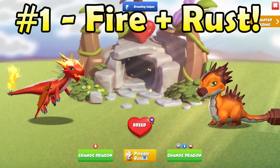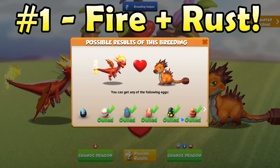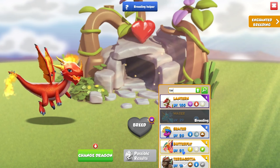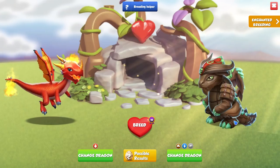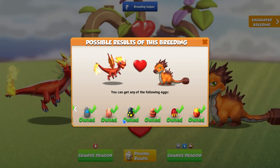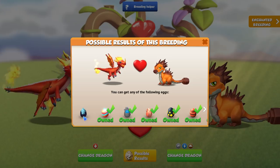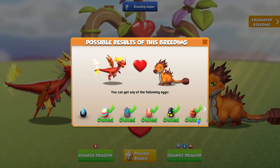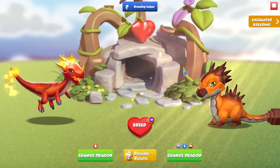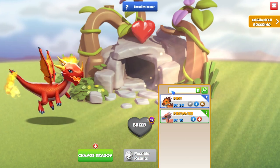The number one best breeding combination you can use overall is the rare Rust and common Fire dragon. You can also replace the Rust for a Terracotta dragon as they have the same elements and this combination will work the same. This combination has up to seven other possible outcomes, but most of these have breeding times of six hours or below. If you log into the game very frequently, this combination will give you the best chance of breeding the legendary Dark-Eyes dragon.